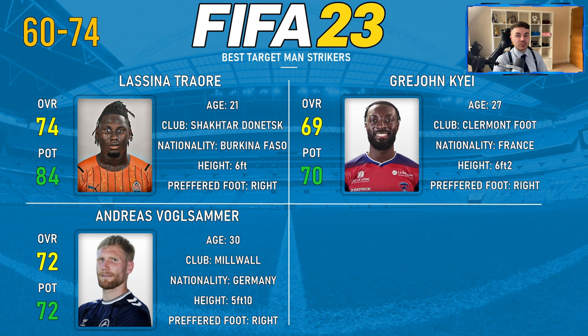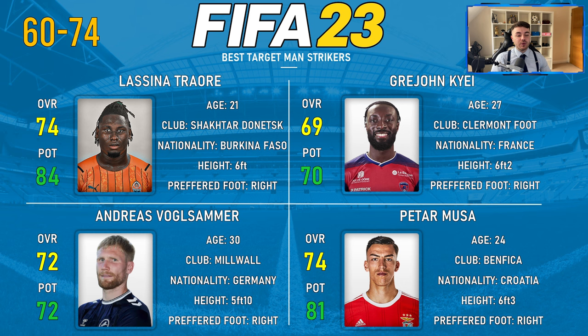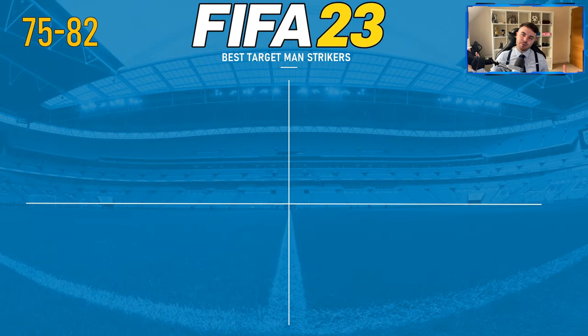Finally in the 60-74 tier we have Peter Musa, 74 overall and 81 potential. Some of you will probably know this guy — he's been highly touted over the last few years and still yet to fully fulfil that potential, but he's only 24 so there's a lot of room to grow. Currently at Benfica, six foot three, a real archetypal target man, and again a player you can really mould into your own.